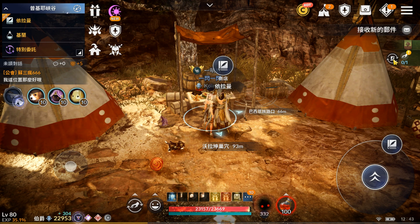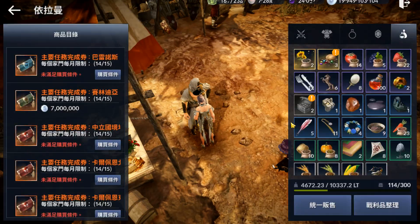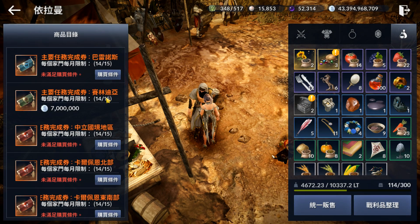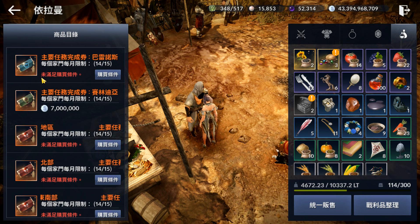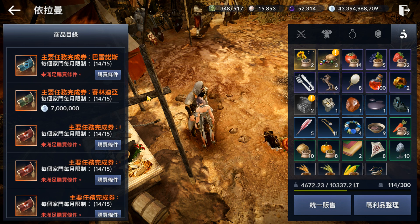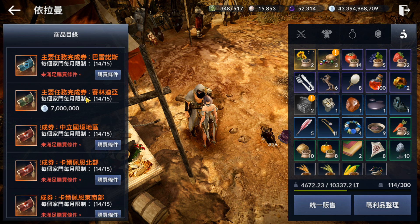It's different from the auto-quest where you just click a button. There is now an NPC that actually sells you an item that you can use to instantly complete an entire region's quest, or at least a chapter of it.